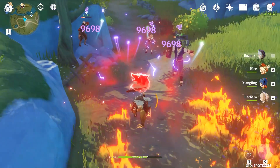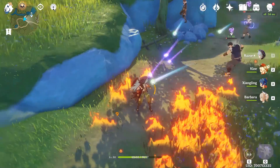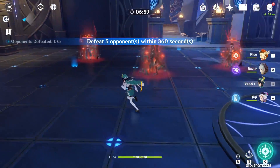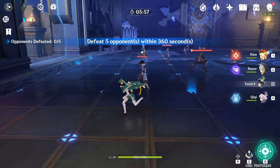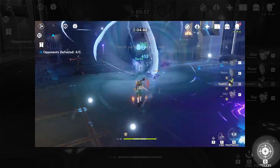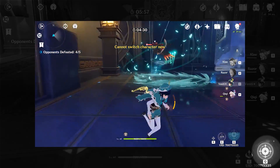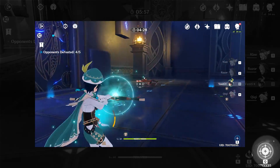The most important and useful technique to learn is that elemental particles take time to travel to your character after using their skill. One example is using your elemental skill followed by a burst. If you have your burst fully charged and obtain any more energy, it won't save up and will go to waste. So if you have both your elemental skill and burst available, you can use your skill and immediately activate your burst at the same time.